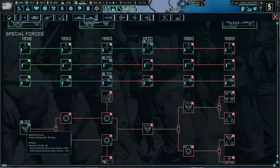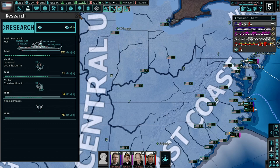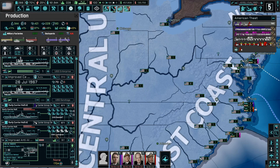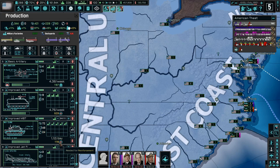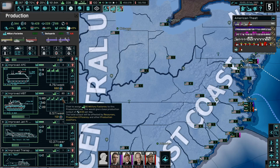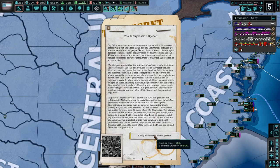We haven't researched special forces yet so let's start doing that. I still only have 10 army experience — I really need to be getting army experience faster than I am. We do need to start producing some anti-air equipment. We need a lot of those — 1,704 — which means we probably need to scale back a little on the tanks. We still need a thousand main battle tanks. There we go, now we're starting to produce some anti-aircraft weaponry.